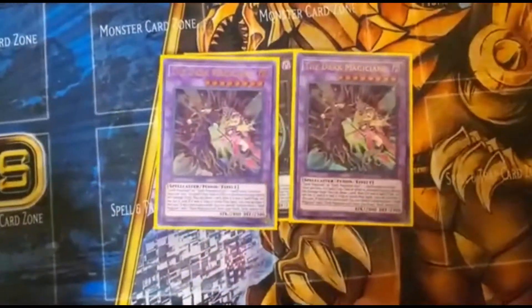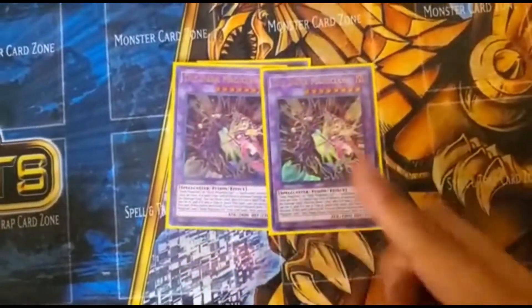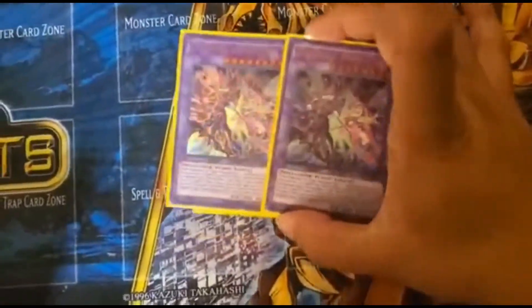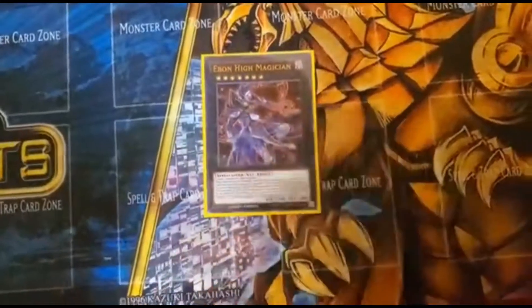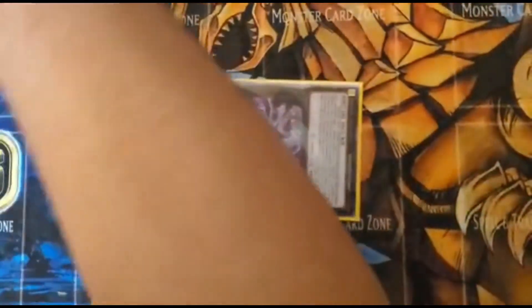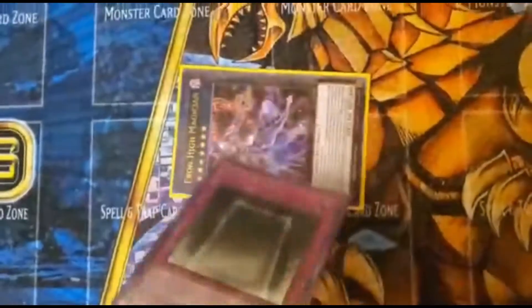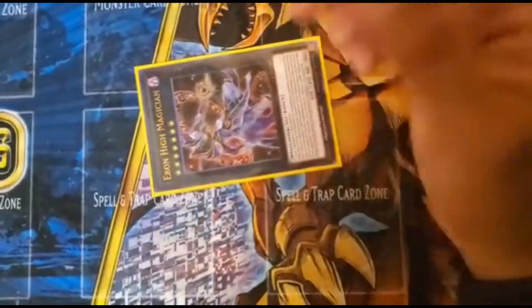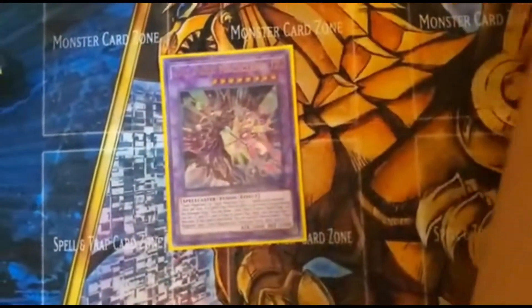Then I have the two babies that run my engine: The Dark Magicians fusion, two of them. When it's destroyed you get Dark Magician and Dark Magician Girl, and once per turn when a spell or trap is activated you can draw a card — really good. I have Ebon High Magician just in case. Some people use Mystical Space Typhoon so I keep it to use a trap from my hand, and when it's destroyed I can destroy a card and special summon a spell caster — Dark Magician or any dark spell casters.